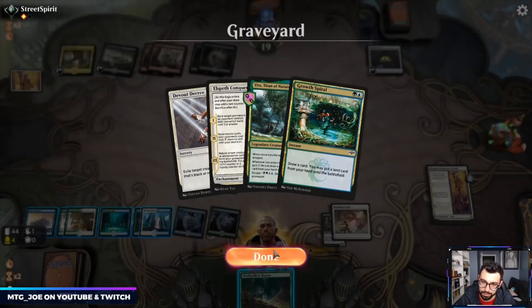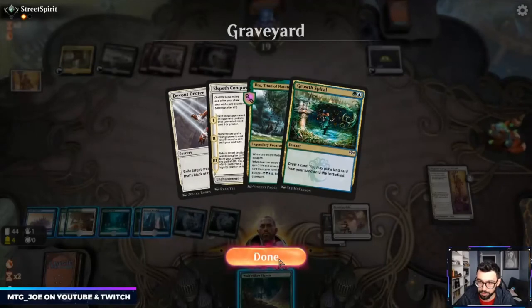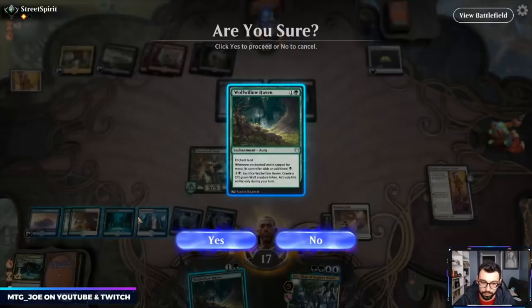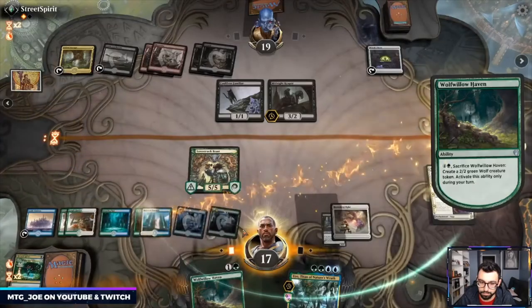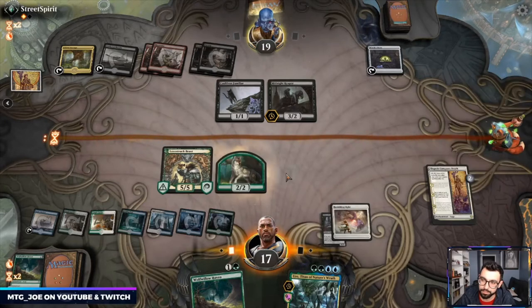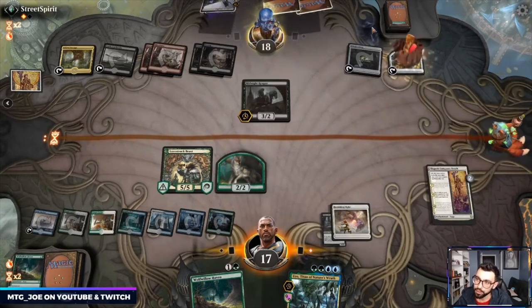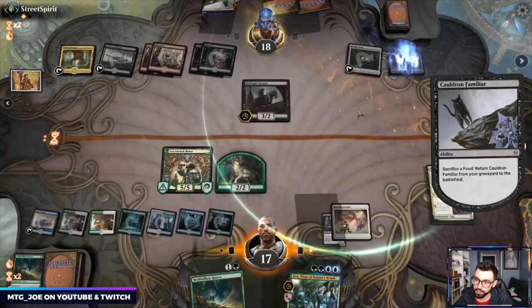I can either Scry or guarantee a fourth card in the graveyard. Fourth card doesn't do too much currently with Uro, so I think we just do this. Gives us a 2/2. They just drain us a life and then net neutral to draw a card. We have exiled two Mayhem Devils which is nice.